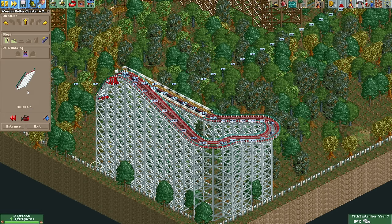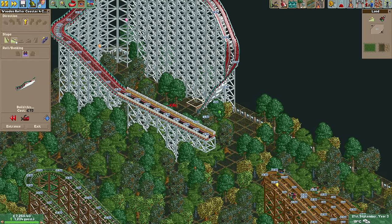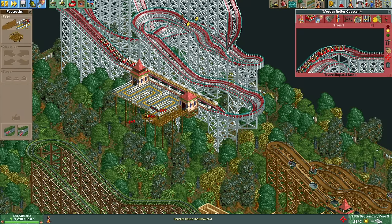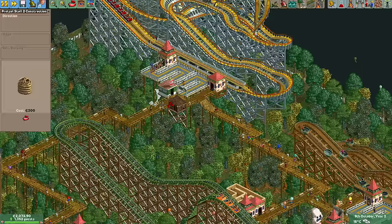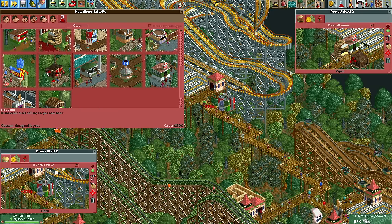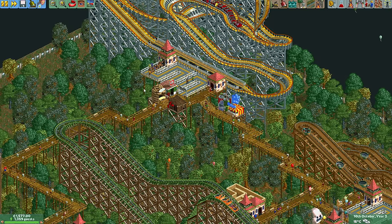In September year 3 we're doing quite well financially, so let's build some more sizable wooden coasters — this time even more extreme. The first one will go over 100 kilometers per hour to attract the real speed freaks, and since it's built in the corner far away from everything else it also allows us to expand the path system once more. We have researched all the different ride types by now and built at least one of each, but we're still not done with the stalls and I'm not sure whether we will get to all of them before the end of year four.